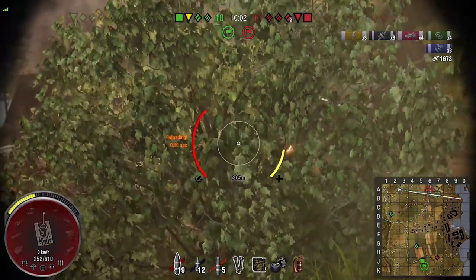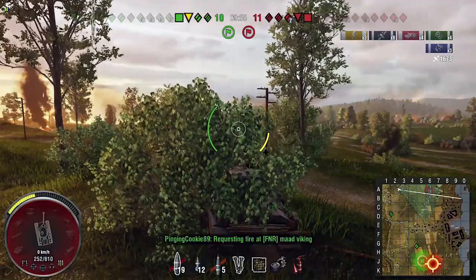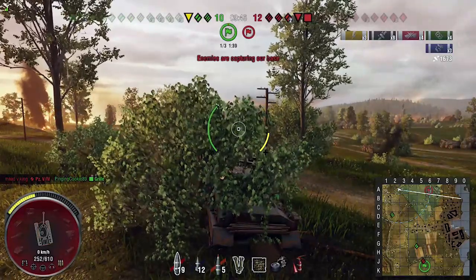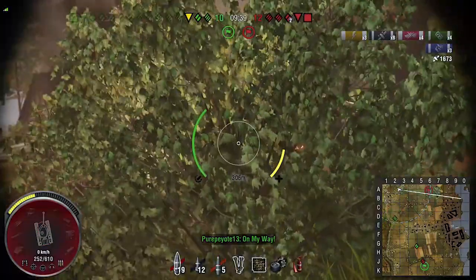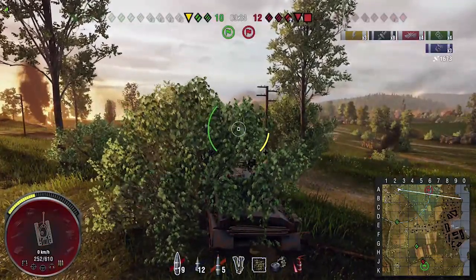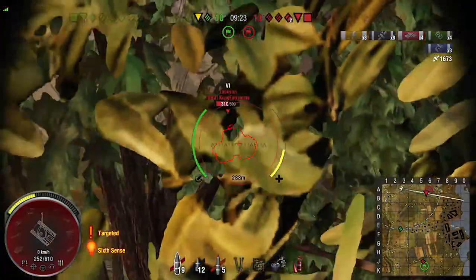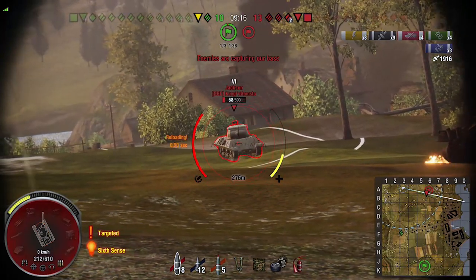We're struggling now for numbers - my team has turned it around from us being in complete control and now they're capping as well. I can't see him even with a couple of bushes between us - it's just not happening. I moved just a bit and got spotted straight away. I sat there with camo net and binos up and look how close he was - sat right out in the open - and you still couldn't see me. This is what I mean about the spotting on this tank.